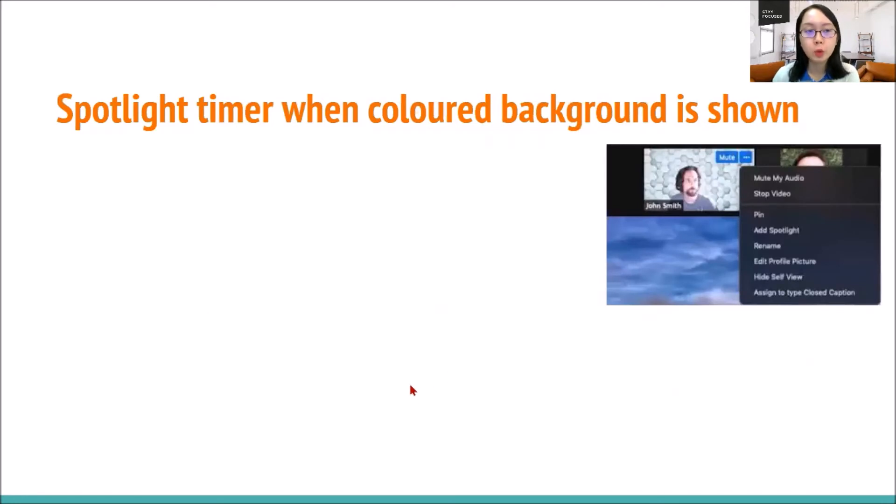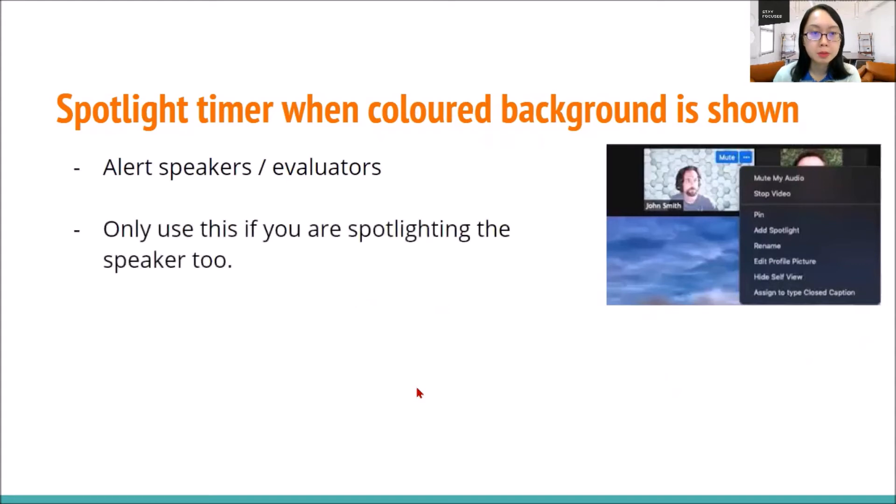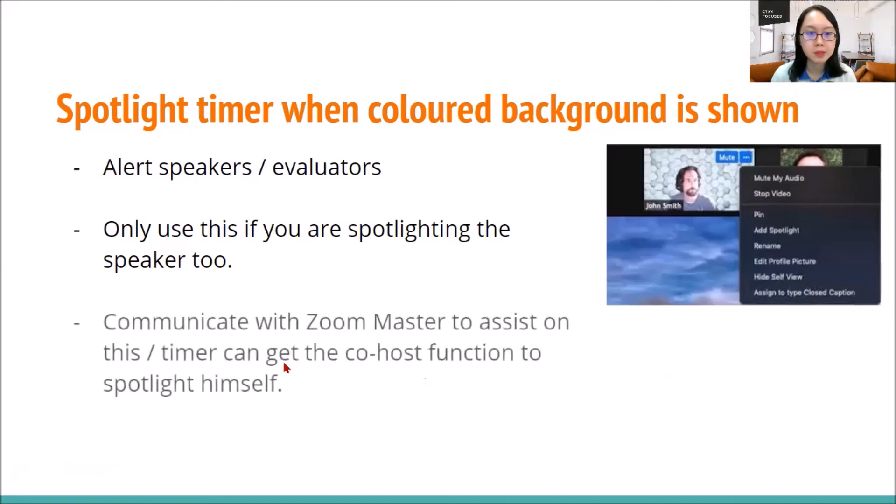Another consideration, if you want to always be aware of the timing for all the speakers, is to spotlight the timer. We do not want to only spotlight the timer — the main thing is the speaker. So what we usually do for project speeches is ask the Zoom master to spotlight the speaker, and once the first green light is being shown, we will also spotlight the timer together using the add spotlight function. Then two people will appear on the main screen, which makes it easier to signal and alert the speakers. Either you as the timer get the co-host function to spotlight yourself, or you can ask the Zoom master's assistance. Just work hand in hand together. Most importantly, remember to also remove your spotlight after that.